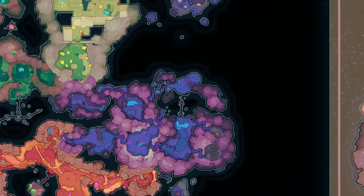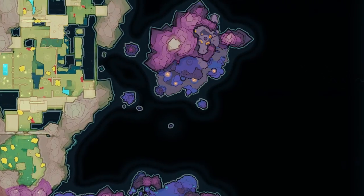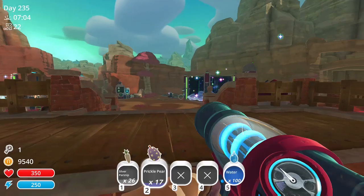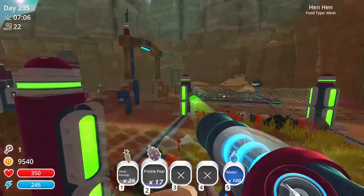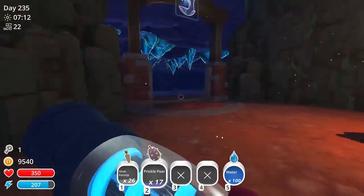The next vault we are going to is in the Indigo Quarry on this island, which also requires a teleporter. I am going to take a teleporter to the Indigo Quarry, so we're going to go through the grotto.